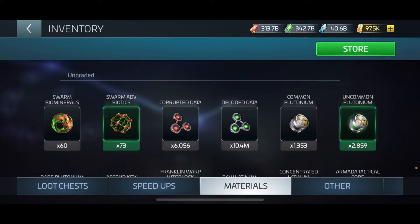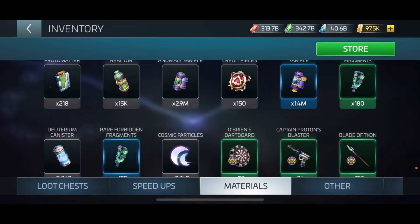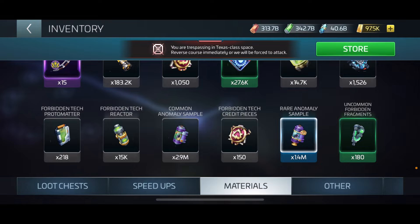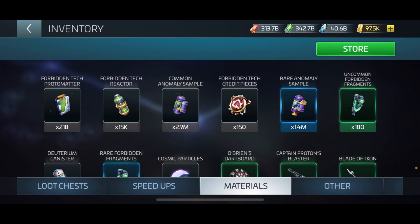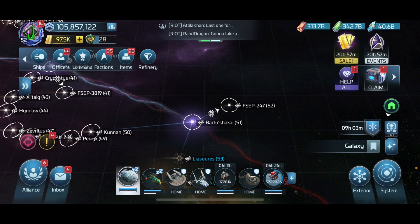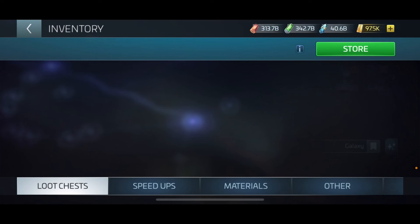In my inventory, I currently have 2.9 million of the common anomaly sample as well as rare anomaly samples. My turn-ins are about 870,000 for the common anomaly and 2 million for the rare, so I need to go out and do some more mining. That's the basic loop explained - you want to build up to run that loop.